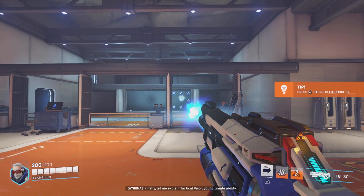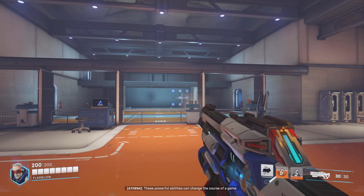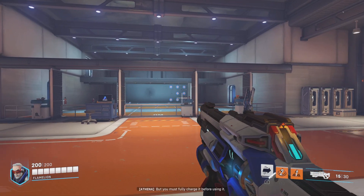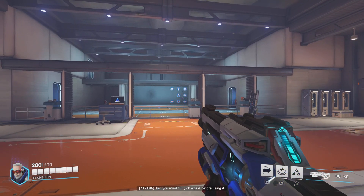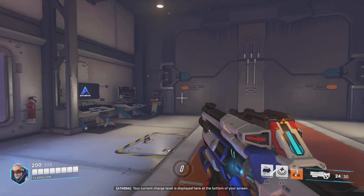Finally, let me explain your ultimate ability. These powerful abilities can change the course of the game, but you must fully charge it before using it. Your current charge level is displayed here, at the bottom of your screen.